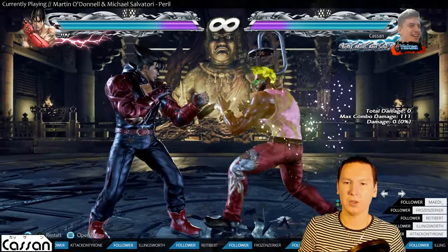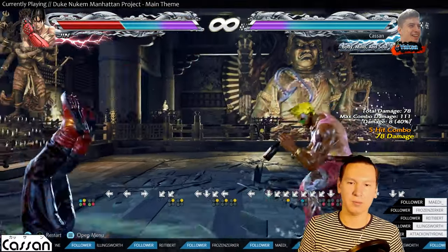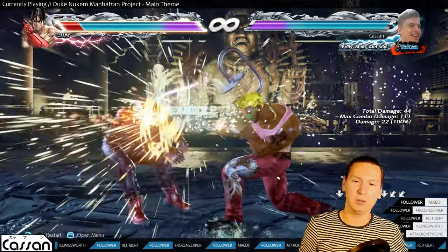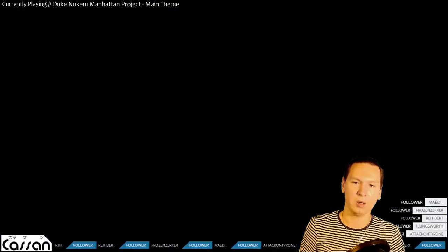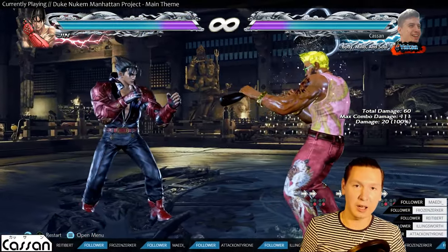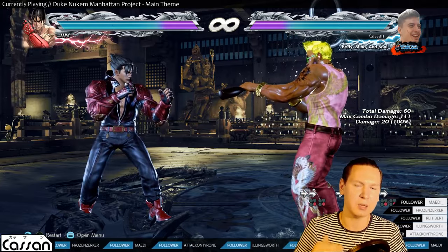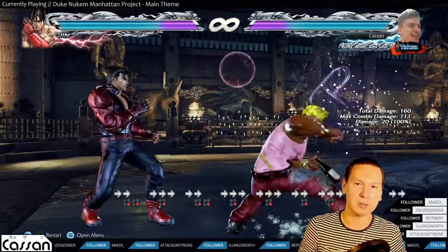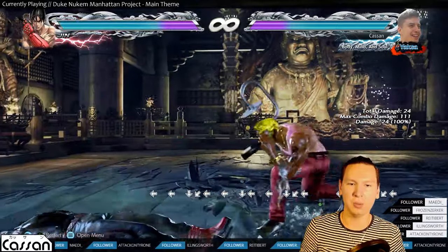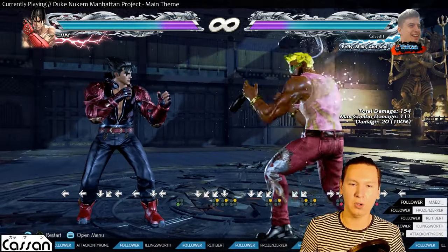Down-forward 2 is a counter-hit launcher — you get great damage out of it, especially if you follow up with a perfect electric. The problem with this move is it's unsafe on block, so you can't just spam it if your opponent knows how to punish it. Once your opponent starts punishing it, your other options are back-4, but it's a duckable high — and highs are always more dangerous with Mishimas because people are inclined to duck more. So you can mix it up with while-standing 3 to stop people from sidestepping your mixup.